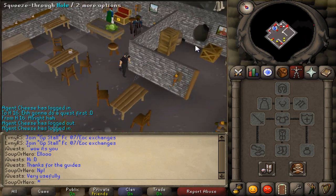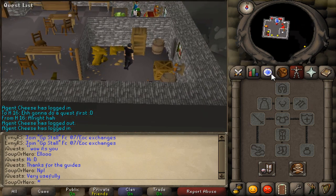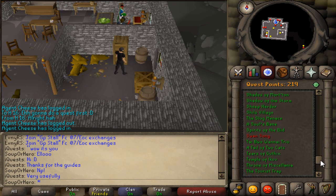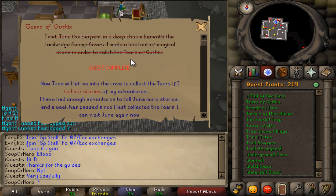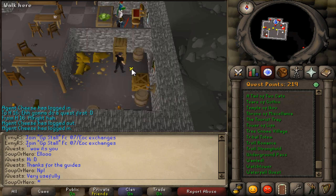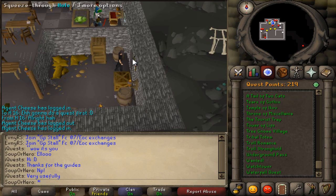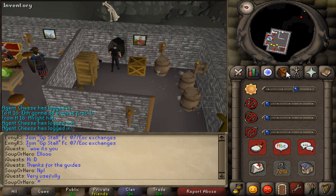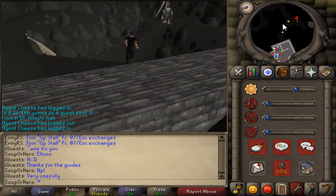If you guys cannot go through the shortcut, then you have to go through the Lumbridge Swamp. Anyways, we're gonna be doing the minigame Tears of Guthix. A lot of people don't know about this and it's amazing. You have to do the quest Tears of Guthix to access it, but it's legit a very quick quest — it took a minute. I have a quest guide on it, so I highly recommend checking that out. Anyways, I'm gonna quickly go through this shortcut and show you how to get there. Make sure you have your sapphire lantern or some light source, then climb through this hole.